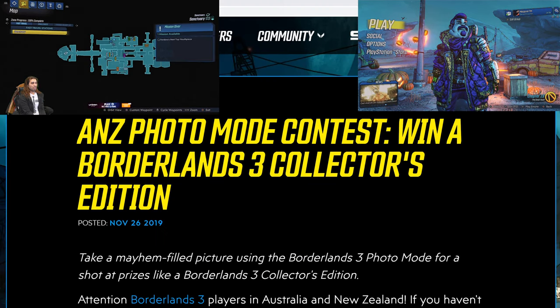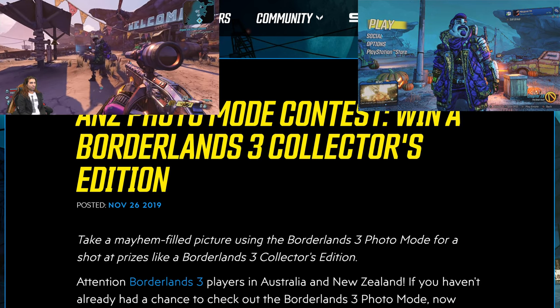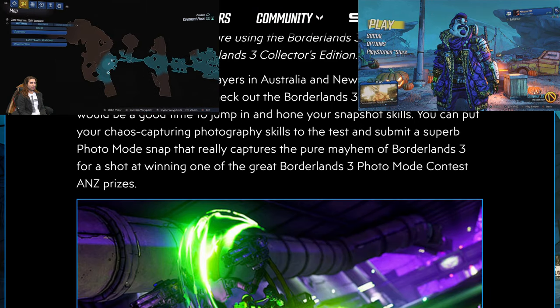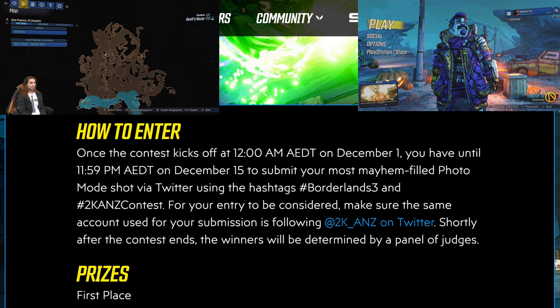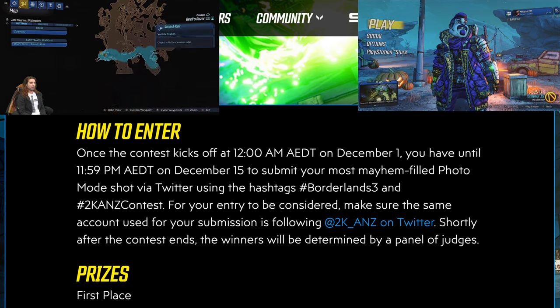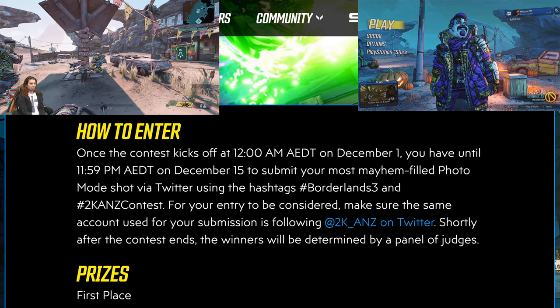There's a chance for you to get into the photo mode contest and win a Borderlands 3 Collector's Edition, which is pretty cool. To qualify, take a mayhem-filled picture in Borderlands 3 for a shot to win. They're also encouraging Australian and New Zealand players to check out the photo mode and the ANZ contest. To enter, the contest kicks off at 12 a.m. on December 1st and runs until 12:59 p.m. on December 15th — about a two-week span. Submit your most mayhem-filled photo mode shots via Twitter using hashtag Borderlands 3 and hashtag 2K ANZ Contest, and make sure you're following @2KNZ on Twitter.